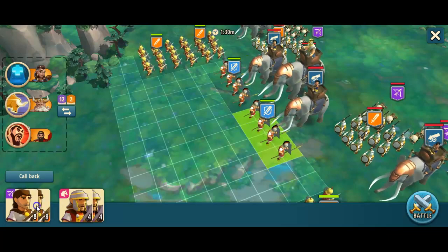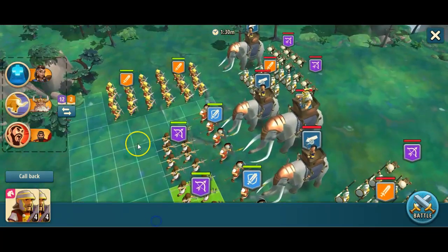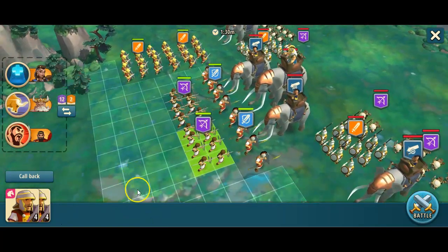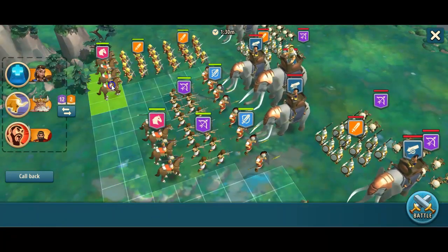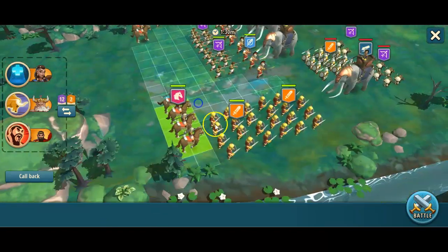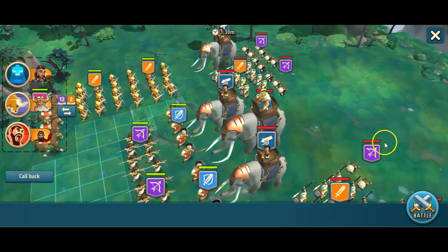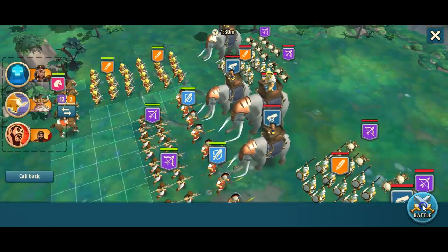And we want some archers right behind, because they really want some damage there. We want the light infantry to succeed on the side, so we push them with some cavalry, because we want the auxiliary units here to be removed from the hero unit. So let's just go.